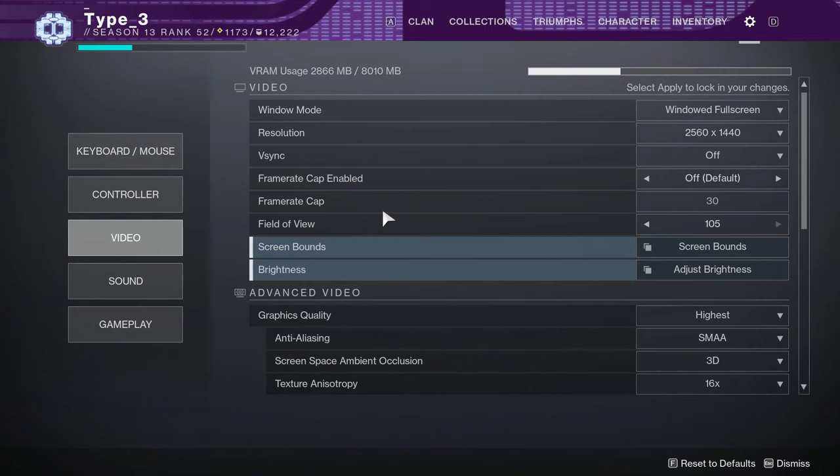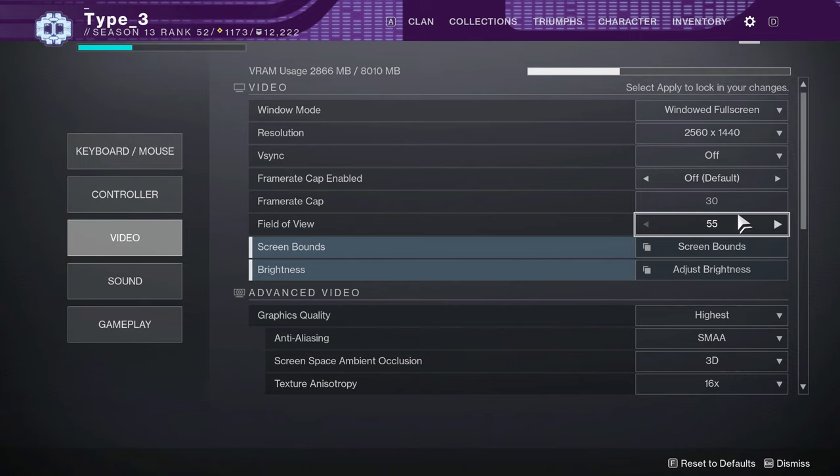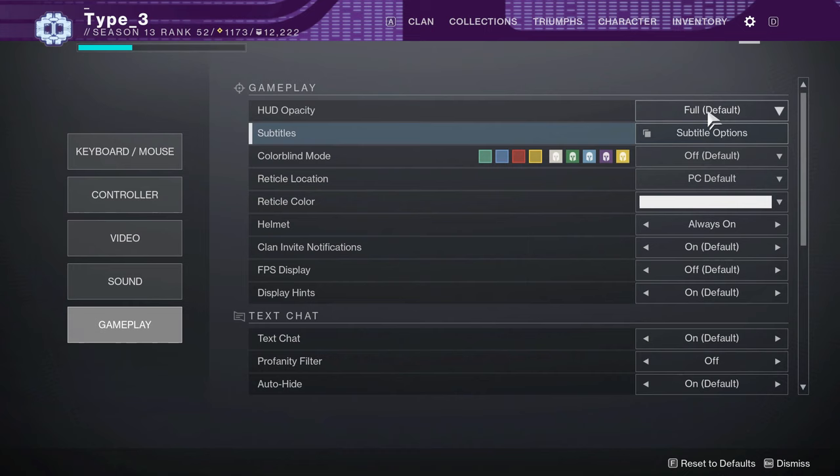I also like to turn my FOV way down — like 55 FOV. I know, I know. But the reason for this is because it feels like I'm capturing more detail and capturing the frame of my scene a lot better. You're also going to want your HUD off for this.